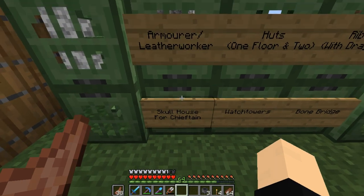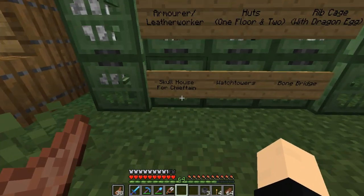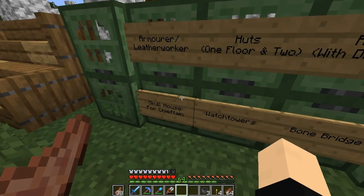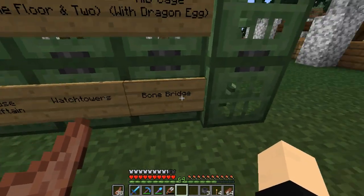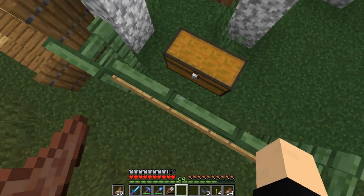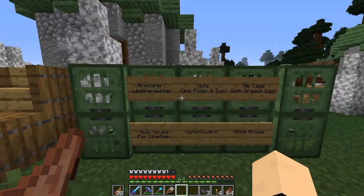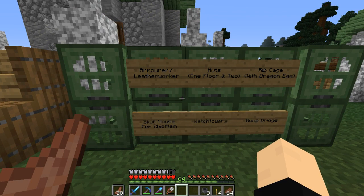A skull house for the chieftain — the leader of the orcs — is going to live in the skull of some kind of mob. Not sure exactly what yet, maybe a creeper or a slime. Some watchtowers as well, because they're going to want to keep an eye out for the outside world, plus the bone bridge we just added. This design I did kind of take from Fwip's video — he's working on his new fantasy seaside village and built this to-do board, and I thought it was cool.